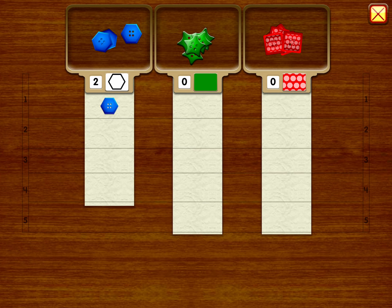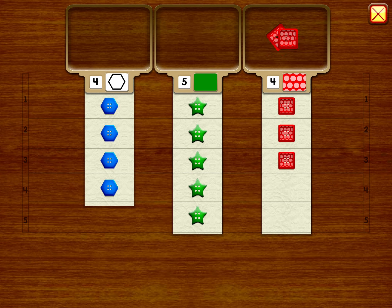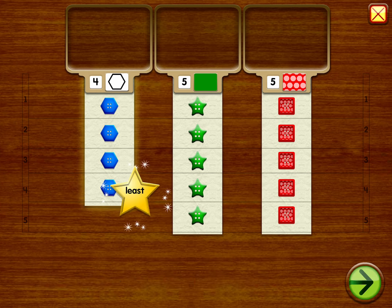One, two, three, four. One, two, three, four, five. One, two, three, four, five. Five buttons. Which has the least buttons? The least. First. Ha ha ha ha ha ha!